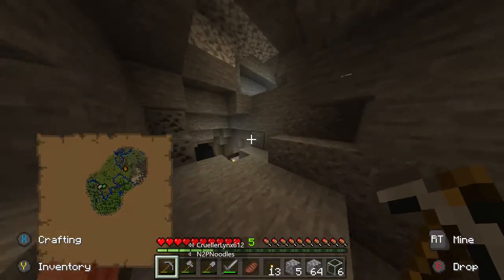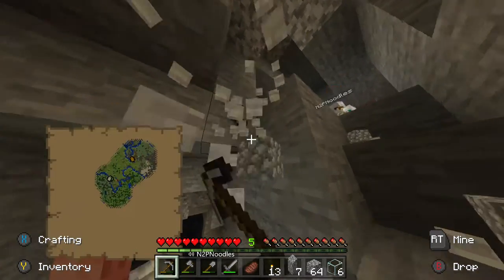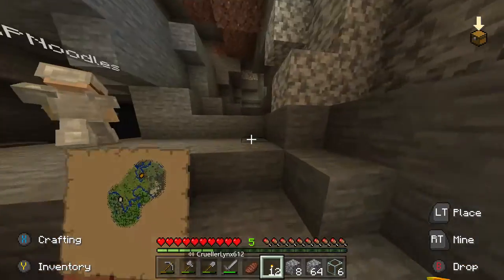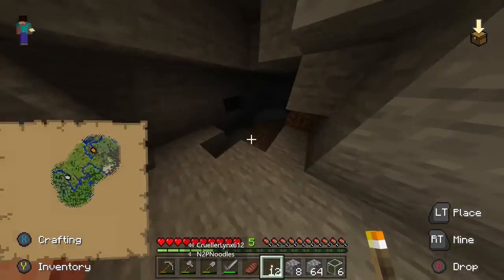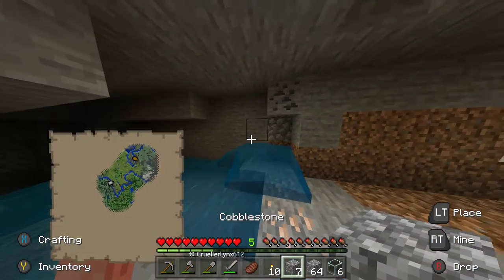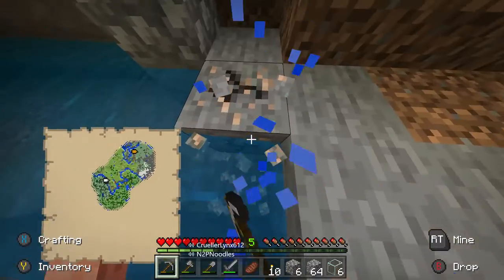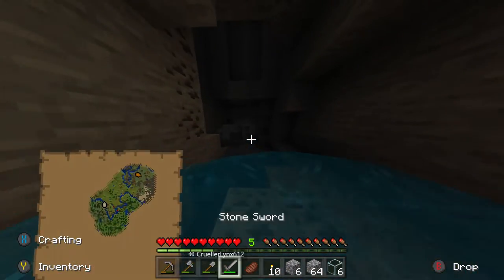I found a cave — nice, perfect. We can go deeper the other way, but be careful, there's a little drop. I think it might loop back around, which would be perfect. I'm going to get rid of this water. There's iron here — you grab that. I've got iron too. This cave just infinitely goes on. Be careful, that drops down further. We really need one direct path.